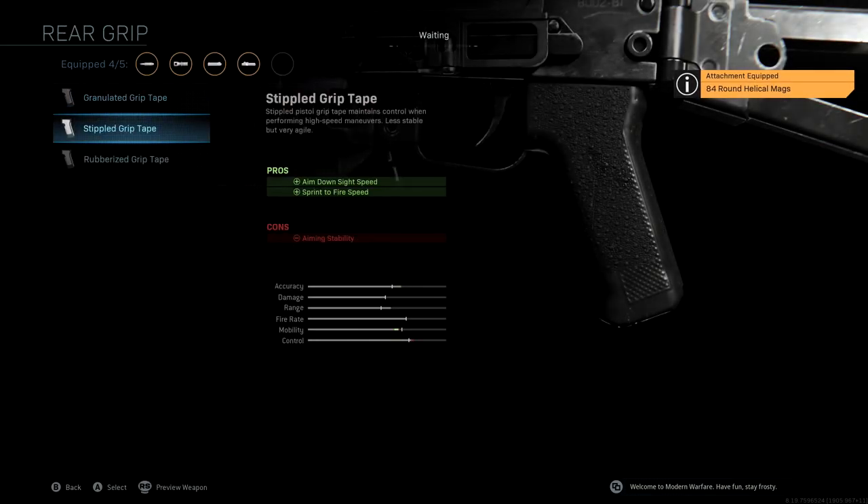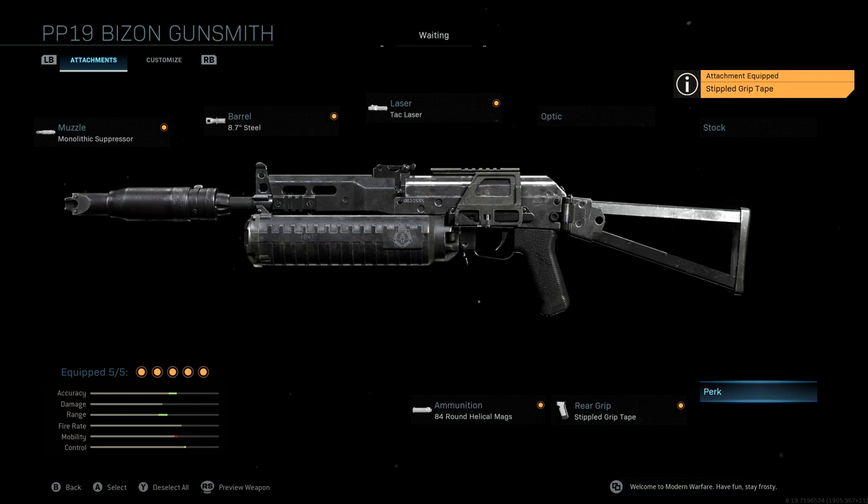Last but not least, the rear grip we're using is Stippled Grip Tape. Since this is an SMG, we're going to be somewhat aggressive, and we want to make sure we still have good ADS speed and sprint to fire speed — this gives one last boost to mobility and is a really nice attachment for the PP19. I'll give you one last look at all the stats and attachments. If you have any questions, leave a comment below. Please subscribe if you haven't already, and I'll see you in the next video.